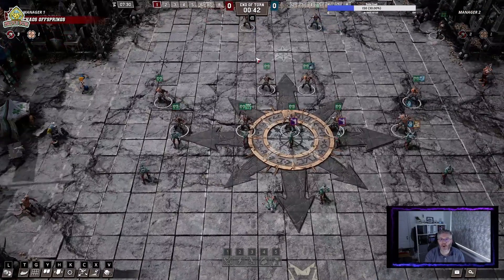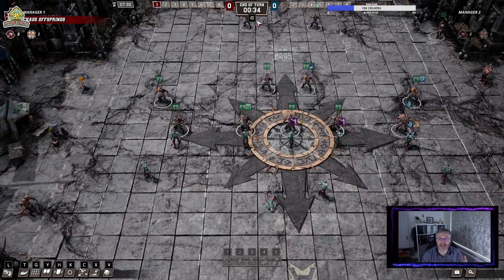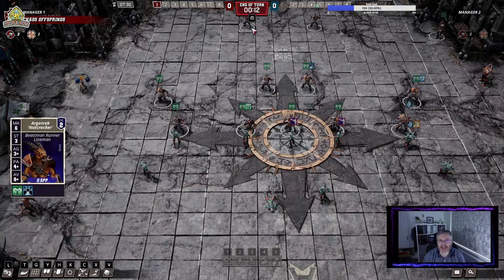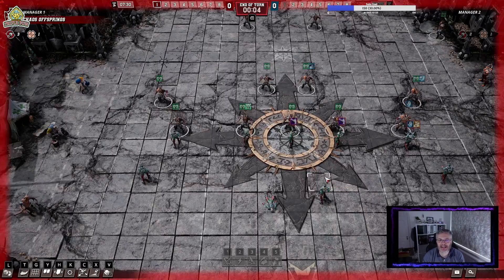Tip number 3 is something that we will all see as we're playing Blood Bowl. This end of turn timer just ticks away really quickly. Basically, every match is set up for two-minute turns. For some players two minutes is absolutely plenty of time - you're probably playing a minute and a half. Most people are used to about three or four minutes a turn, and some people are real thinkers and will take more time. As that clock starts to run down and tick down, it starts to flash in red.